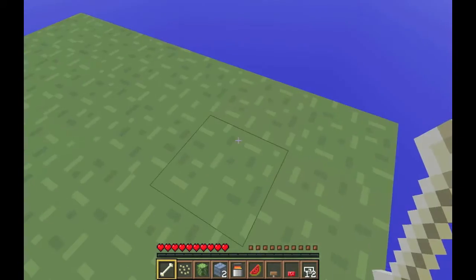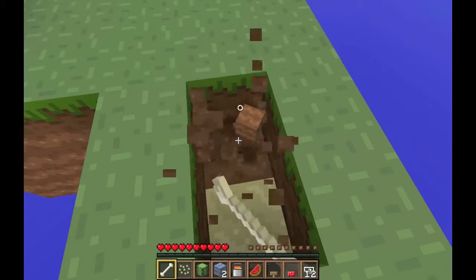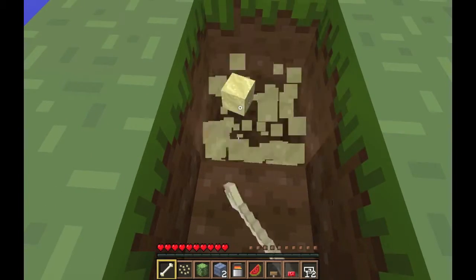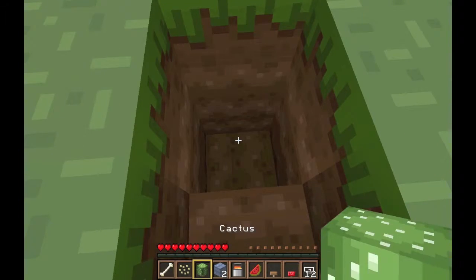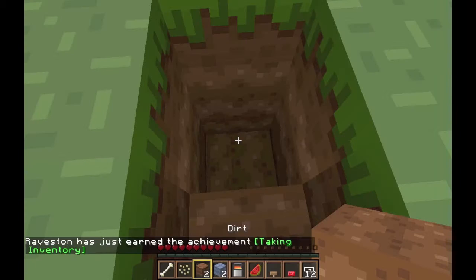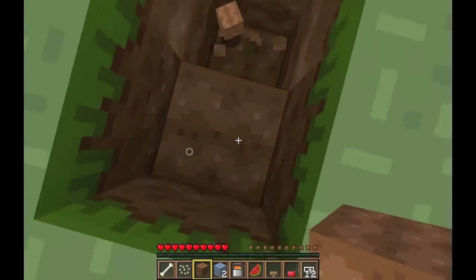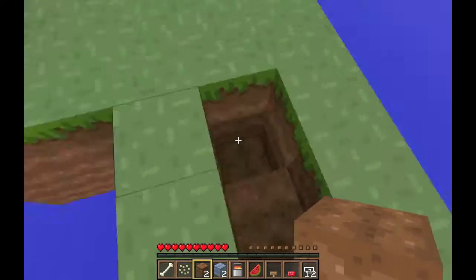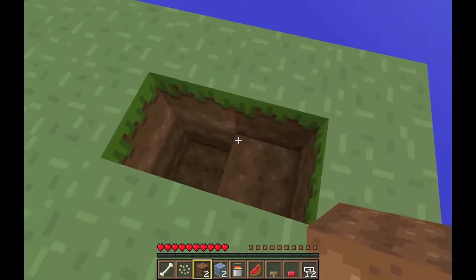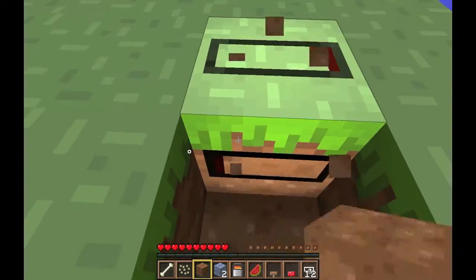Now, first things first. I should really put this on dead sand. I'll take that then. Taking inventory? That's cool. I know that I'm going to get this dirt back. Why did I have to do that? Okay, so the water would go here. The lava would go... hmm, let's see.